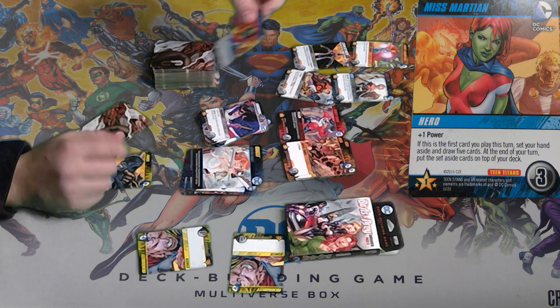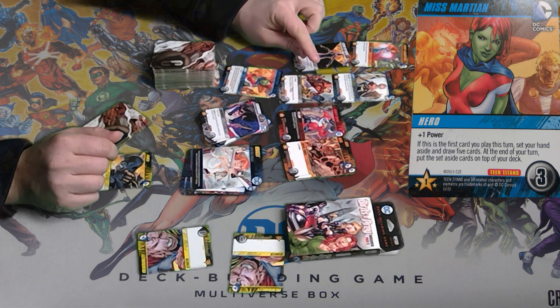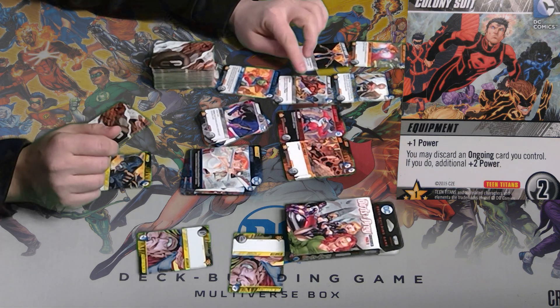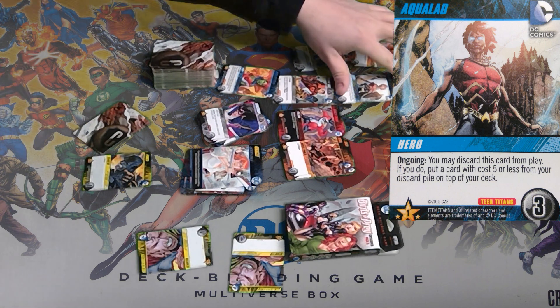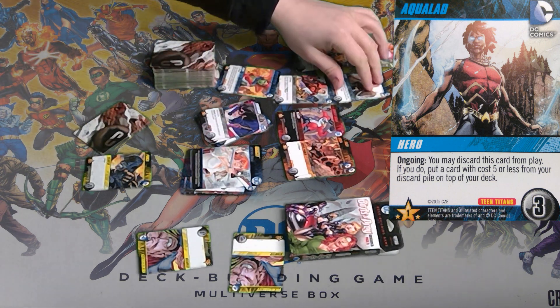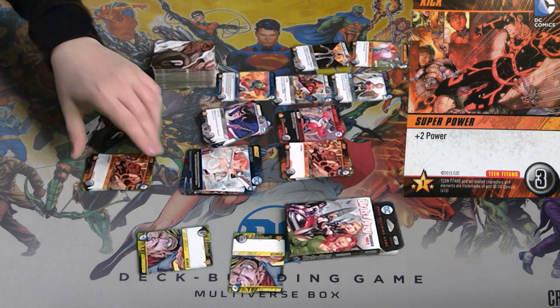What a Kick will do is give me two power. Miss Martian gives me one power, but then she has an ability that you can trigger. Colony Suit will give me one power, and that also has an ability that will trigger. And Aqualad — you may discard this card from play. If you do, put a card that costs five or less from your discard pile on top of your deck. So he would be awful in the beginning of the game because I don't have anything to put on top of my deck. So I would pick either Miss Martian, Colony Suit, or a Kick.